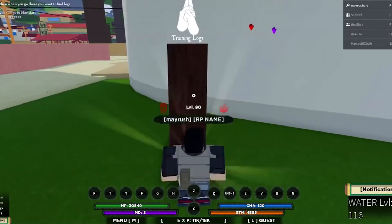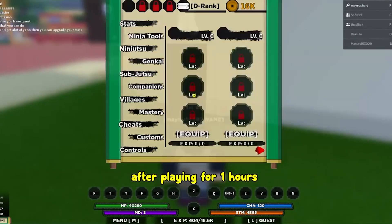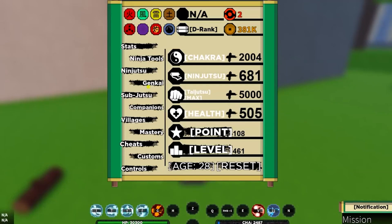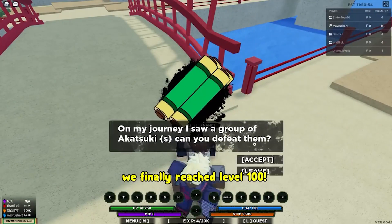Now we have set our Naruto's clothes. For that, you have to reach outfit number 154. This will take some time, but it is definitely worth it. Once you have reached this stage, you will be able to find your favorite character in your game.